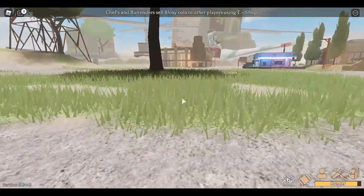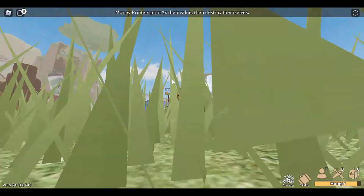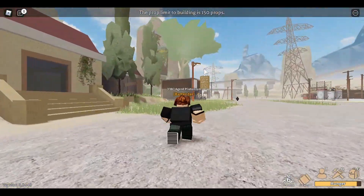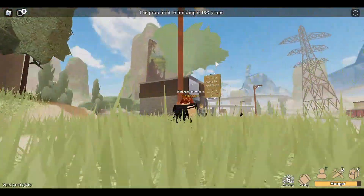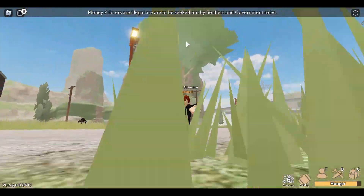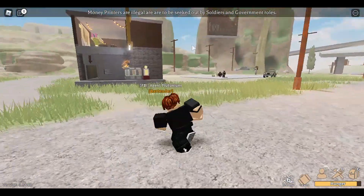Instead of the yellow dead and decaying grass, we have green and quite lively grass here. Over there we have a large waterfall — quite monolithic — and again we have another really massive tree. For the next 10 or 11 days you could actually use this tree as cover or a hideout for printers or any other illicit things.